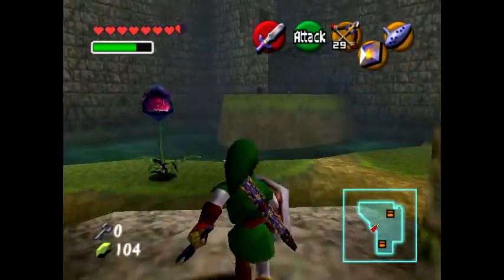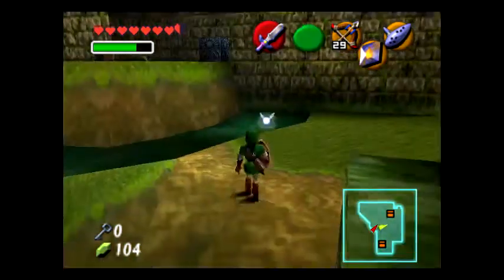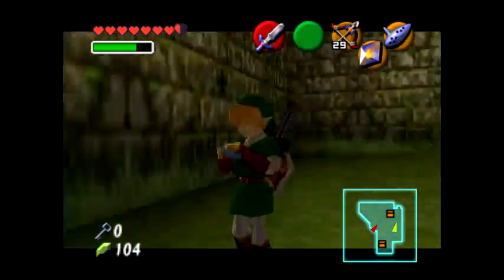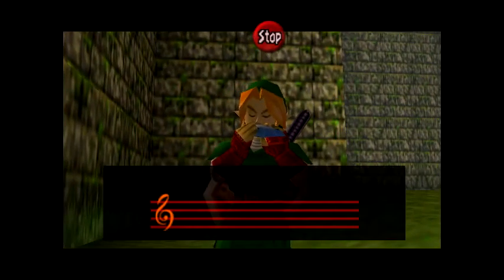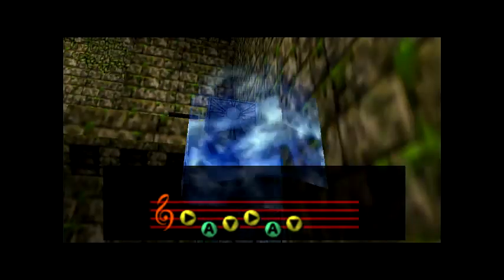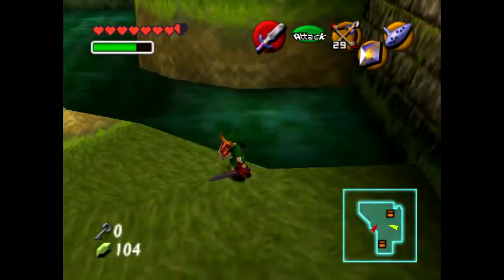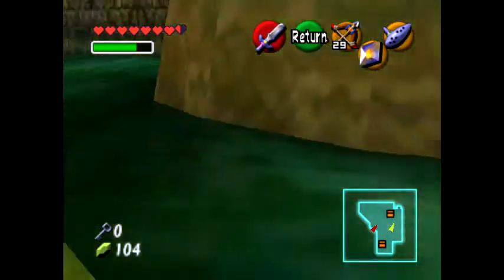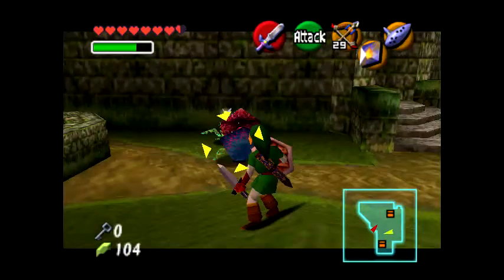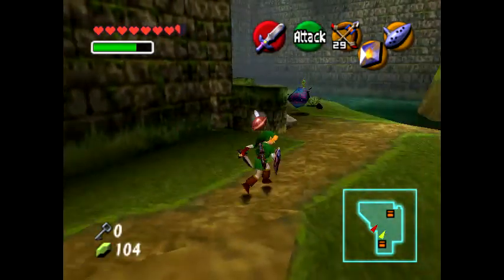Now I can access the right courtyard, which is probably where the small key is. This is starting to turn out to be a lot of backtracking — definitely more than the original, I'll give it that. I should have used Farore's Wind. Anyways, there are vines over there, and there's a Song of Time block over there too. I wonder if I can reach it from here. Let's see — yep, there we go, got it closer.